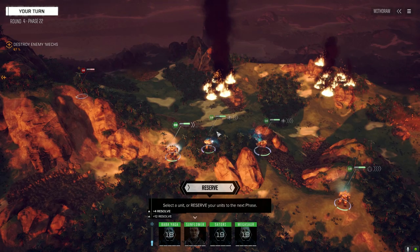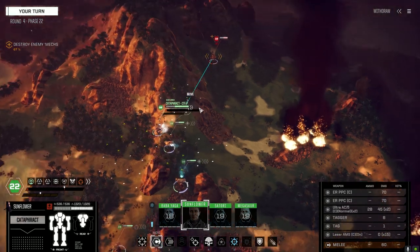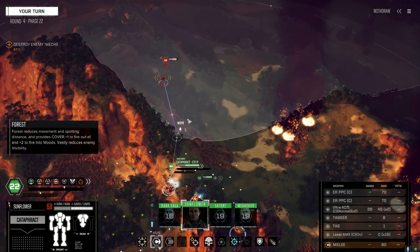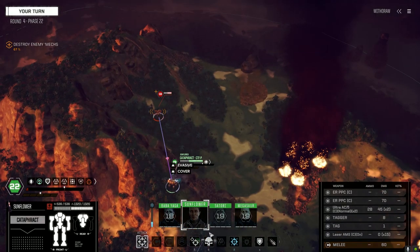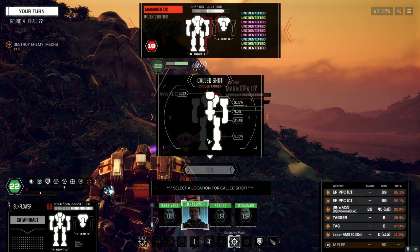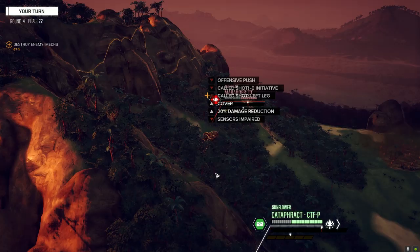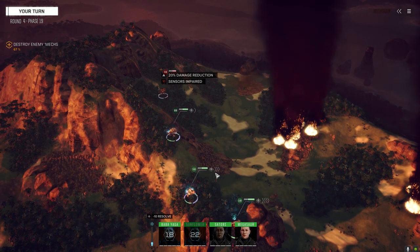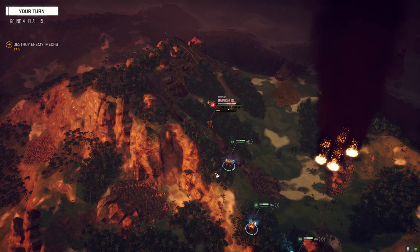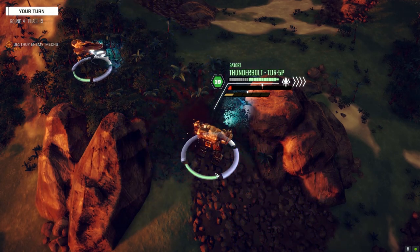There's one left. I don't want to completely wreck this Marauder 2, because we want the salvage from this guy. So let's do this. Really low chances to hit, eh. It's the right guy to go first — he's got the tag and the tagger on him. Let's go after the leg. Didn't get any tags on him, eh.